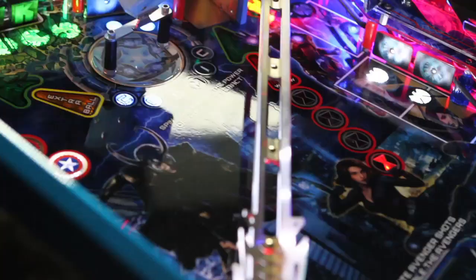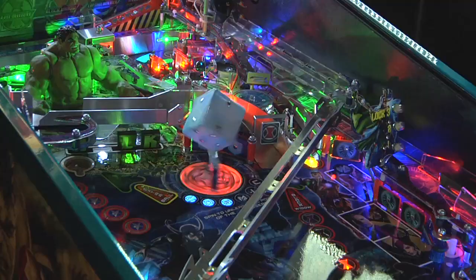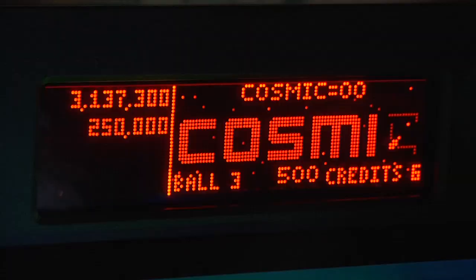Prominent on the playfield is the Tesseract — the Cosmic Cube, if you will. Every time you spin it, you build up a score. And once you spell out Cosmic, you're in the Tesseract mode and you collect the score that you built up by spinning, by making the illuminated shots.